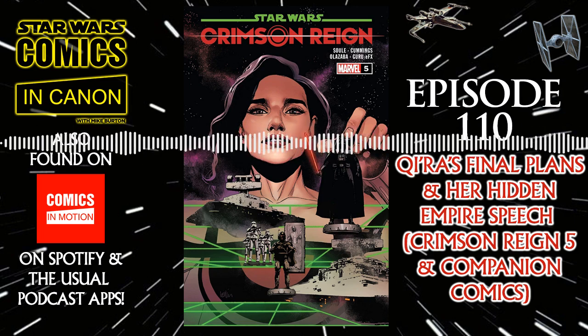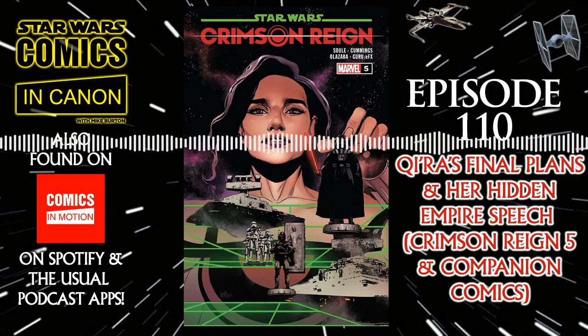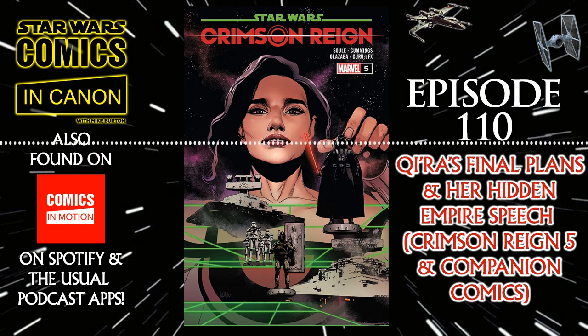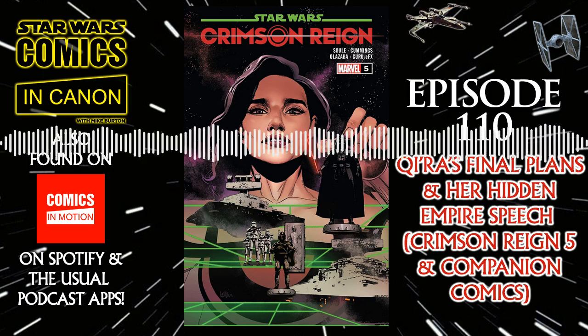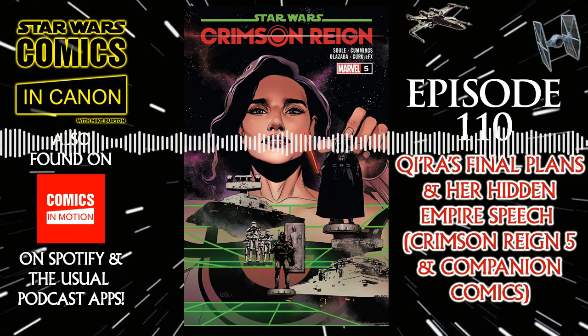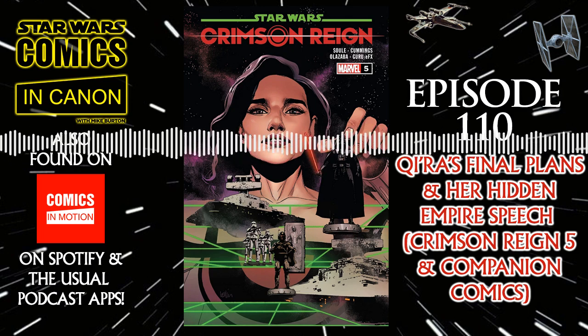The Archivist, completely astounded, comes to Kira, and Kira says, 'Await contact.' She then pulls out her earpiece, crushes it, and speaks to all of Crimson Dawn. The host reads out Kira's speech as a nice way to end Crimson Reign — it's Kira on the Vermillion speaking to her many followers, with Ochi of Bestoon, Deathstick, and lots of other familiar faces in the crowd.